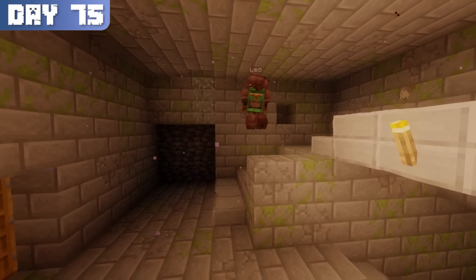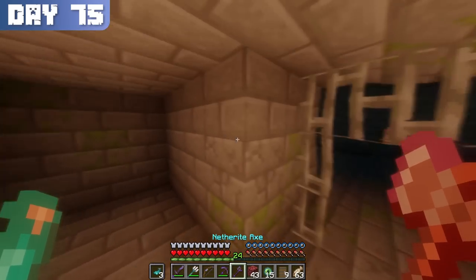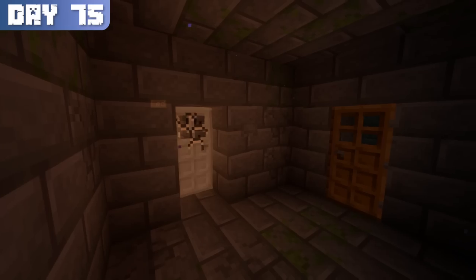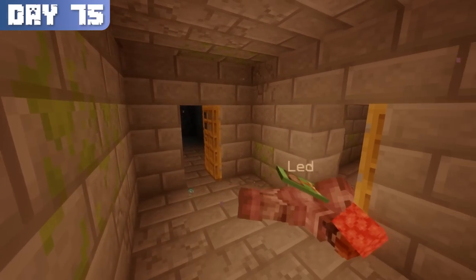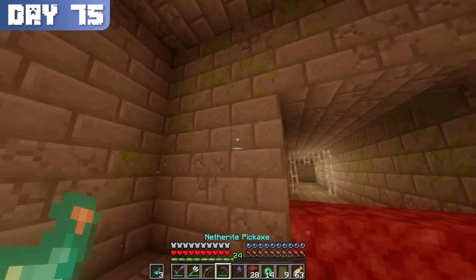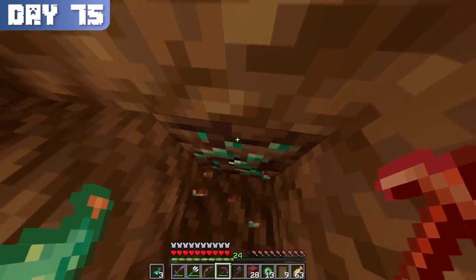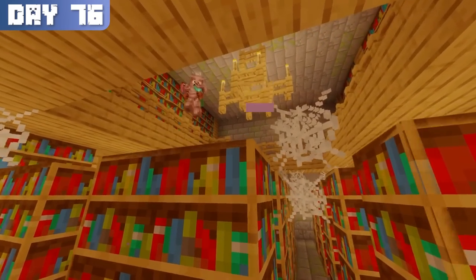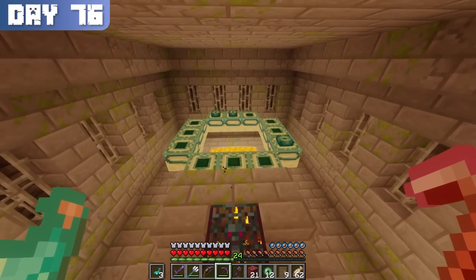On the bedrock version of the game, it's possible for a stronghold to spawn without an end portal, but on Java it isn't. Despite this, I struggled more than ever to locate the end portal. Everywhere I went, door after door either led to a dead end or somewhere I had already been. In desperation, I threw some more eyes to see if they would direct me to the portal chamber, but that turned out to be a waste of time and eyes. I even found diamond ore in the process. It wasn't until much later on day 76 that I found the library, and 13 minutes after entering the stronghold that I finally found the portal.